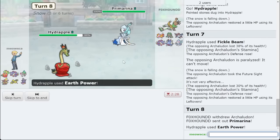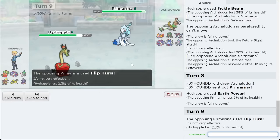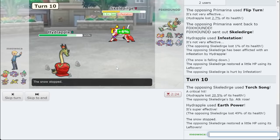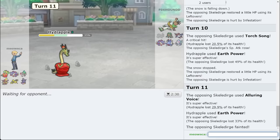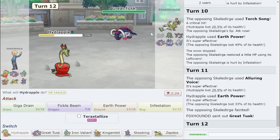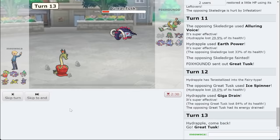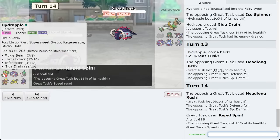We'll go for Earth Power as they go out into Primarina — that is Assault Vest as hell. I figured they'd Flip Turn, so I want to go for Infestation. I don't actually trap you 1v1, but I'm pretty positive I do too much damage to you. That's a crit — I'm also AV just like your team. Look at that damage — they can Slack Off all they want. Look at them trying to break through AV Hydrapple! Great Tusk comes out. Ice Spinner most likely coming out. I'll Tera and let's go — get that Regen! This is a spin kill — we actually don't even have to play with rocks. My Hydrapple looks really nasty with no rocks either.